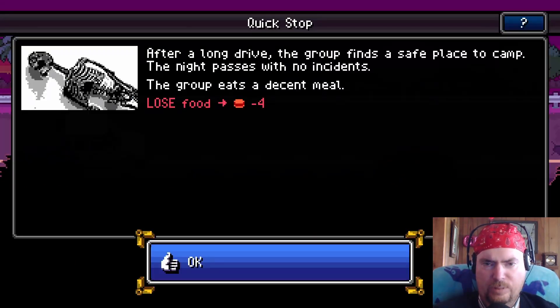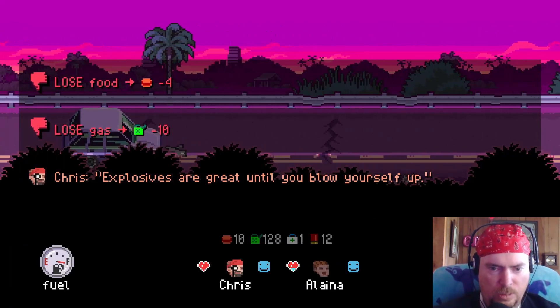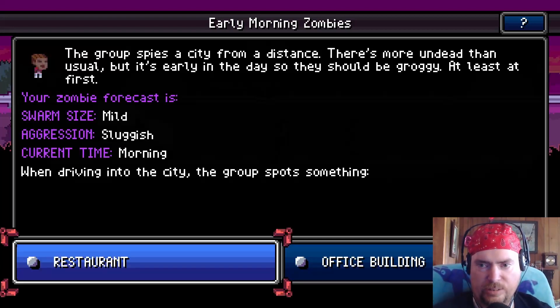After a long drive the group finds a safe place to camp - the night passes with no incidents. The group eats a decent meal. We lost four food - why are we eating four? There's only two of them. Explosives are great until you blow yourself up - that's good advice. The group surveys the city from a distance. There's more undead than usual, but it's early in the day so they should be groggy at least at first. Today's zombie forecast is mild and sluggish in the morning.